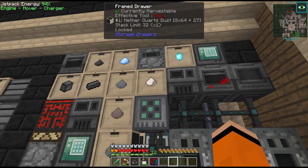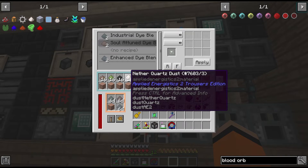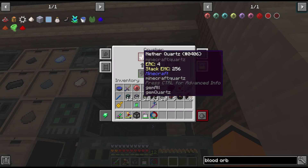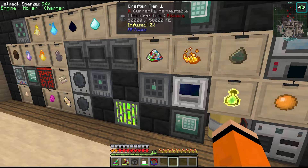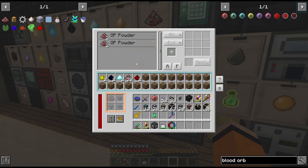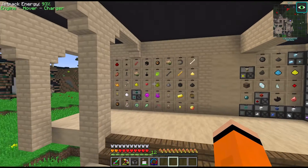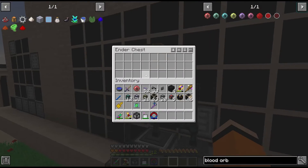First I noticed we weren't getting any nether quartz dust for these attuned dies. We get a tiny amount from the sagmill and ore processing, so I set up a dedicated crusher to crush down nether quartz which should always keep this crafter full. I also fixed the issue of running out of GP powder by adding a separate recipe set to keep in the internal buffer. And I cleared some of the backlog on these drawers and refined the filtering on this ender chest.